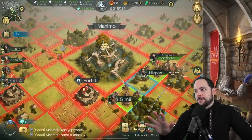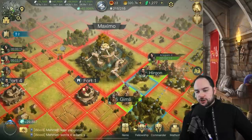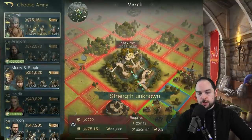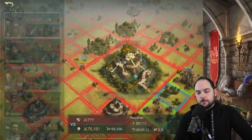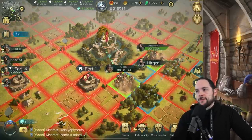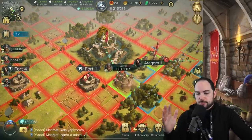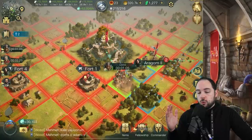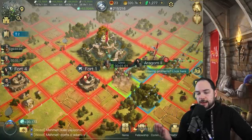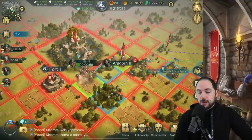Now that we've got that out of the way, let's actually hit this thing and see how it goes. I'm going to send Gimli, who is my second strongest commander, to punch this thing real good. I'm pretty sure the sequence of things that's gonna happen here is as follows: first, we're going to have to defeat the defending armies. Gimli should be able to get it done. I've got Aragorn here as a second army if needed.